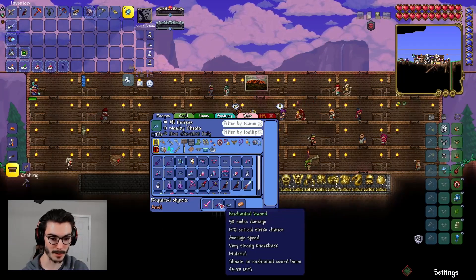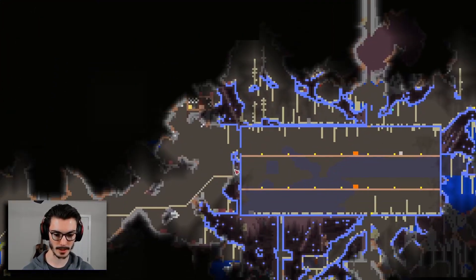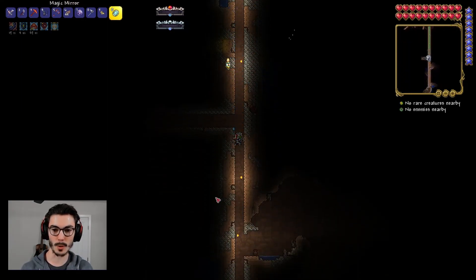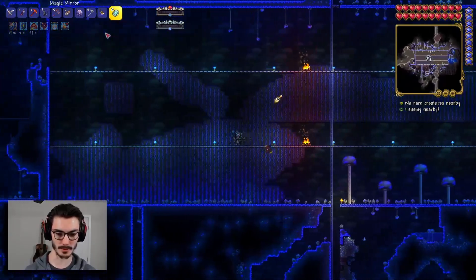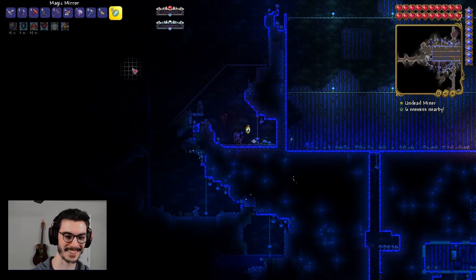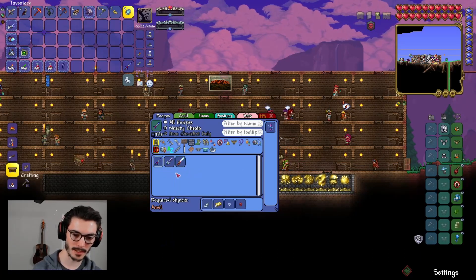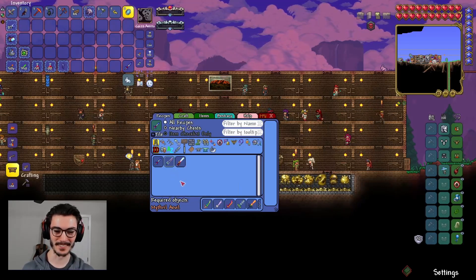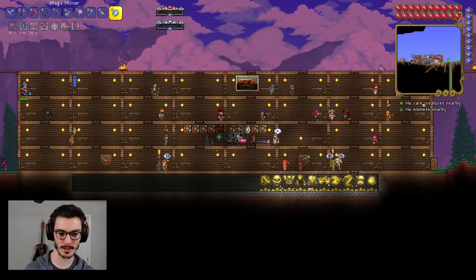We can make the Fractured Arc — that's exactly what we want. We need a copper bar and an enchanted sword. Someone in the comments mentioned I passed an enchanted sword in a rock and it's actually right here! I never find enchanted swords. Yes! We got it! I totally would have missed this. We can also make more enchanted swords if we need them for the Zenith later.